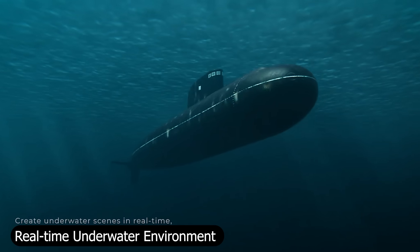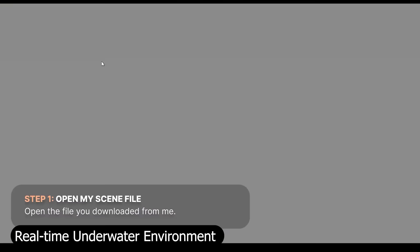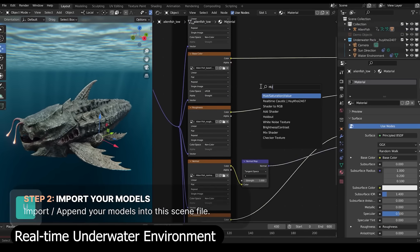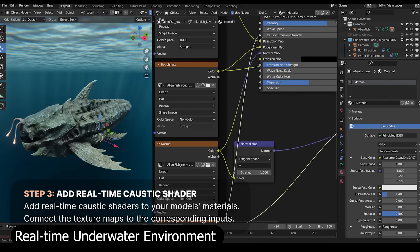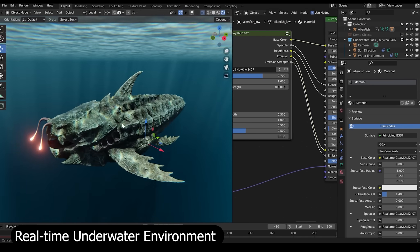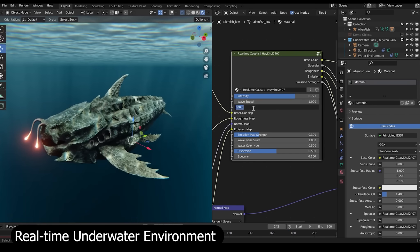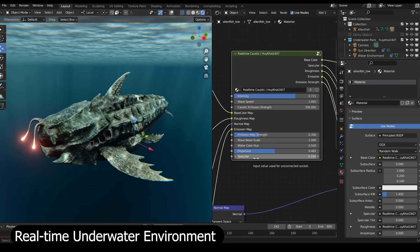Next, the real-time underwater environment — a gem for Eevee users. It lets you create stunning underwater scenes with dynamic lighting, caustics, and volumetric fog, all running smoothly in real time. You can build tropical reefs, deep-sea worlds, or cinematic underwater shots without touching compositing. The setup is plug-and-play, perfect for getting those dreamy, immersive visuals without long render times.